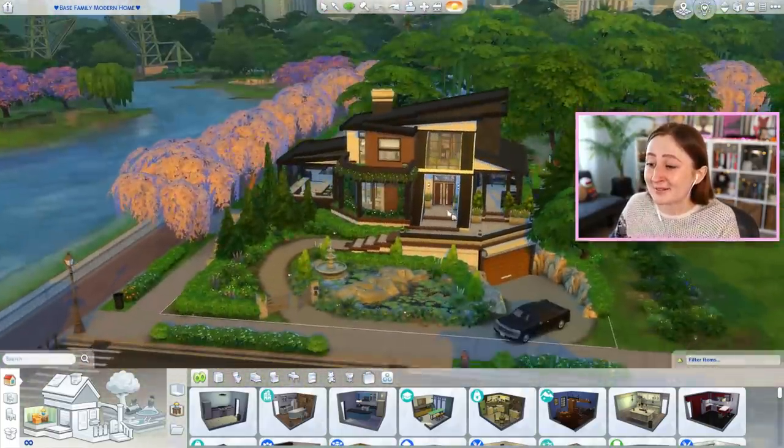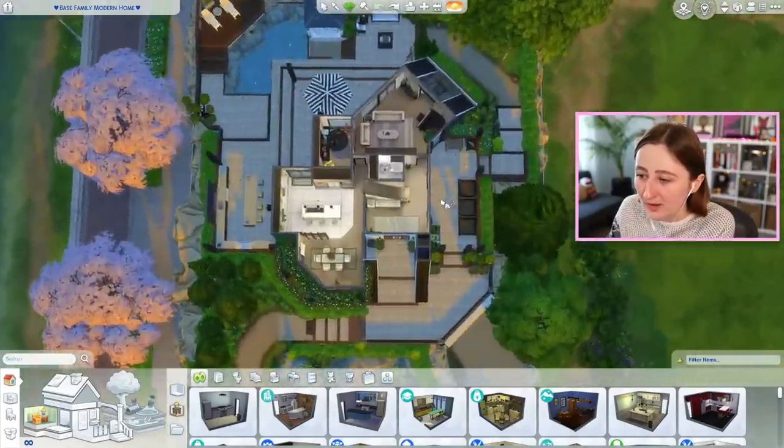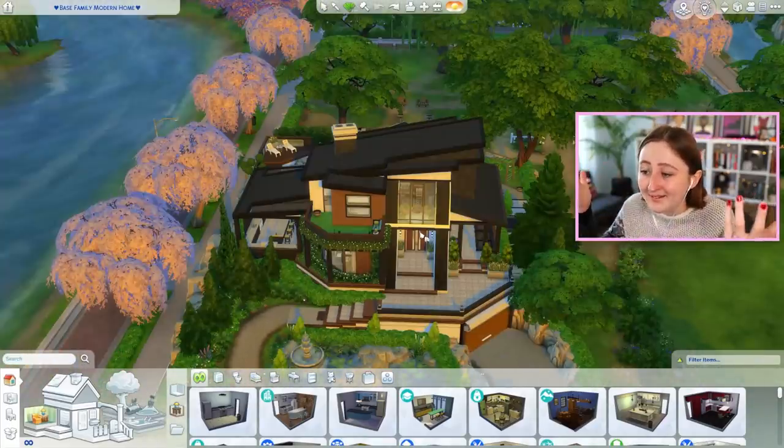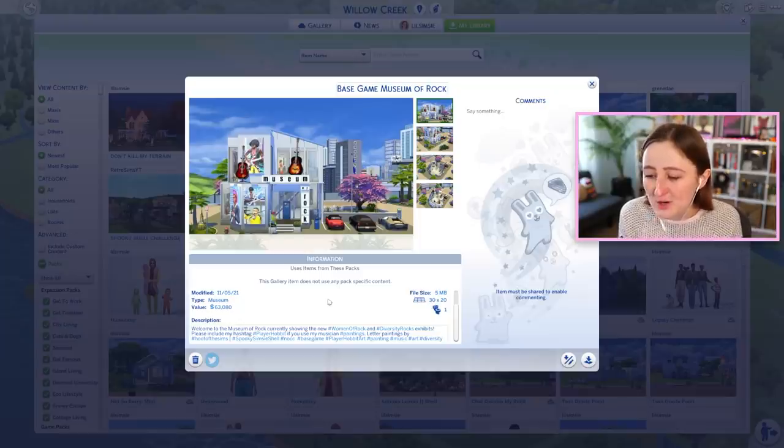This is the same orientation as my build as well — they rotated it the same direction. I feel like mine and this one could not be more different. Next, I want to show you the Base Game Museum of Rock by player_hobbit on the gallery. The description says: welcome to the Museum of Rock, currently showing the new Women of Rock and Diversity Rocks exhibits. Just how clever is this? This is also the same orientation as my shell, rotated the same way. They just made the walls a lot taller, which is allowed by the way. They've placed this one in San Myshuno with a parking lot and a courtyard space.